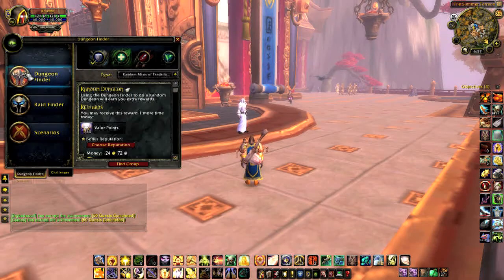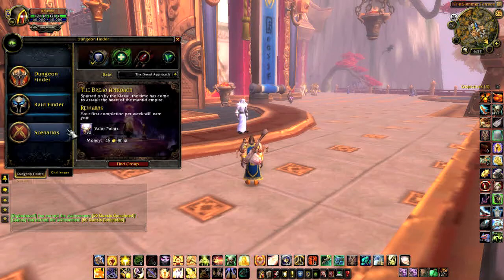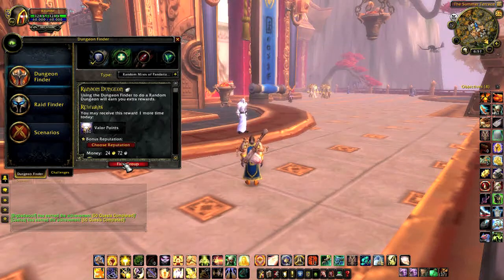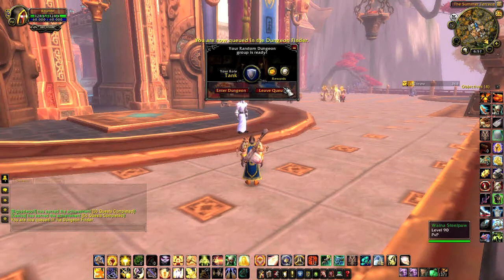If you find yourself bored with questing, you can always enter the Random Dungeon Queue. This will build a random group of individuals to conquer a dungeon. Open the Dungeon Finder and select your class role at the top. Then select a group of dungeons you would like to queue for. Alternatively, you can also choose specific dungeons if you wish.